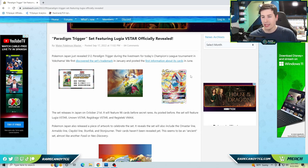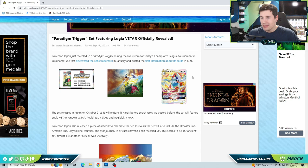Paradigm Trigger is going to be the last Japanese set that will be lumped into our Silver Tempest set this fall. It's September now and these cards are going to come out in November, so they're coming up on the horizon. Lugia V-Star is going to be the main mascot of this set, and it looks to be an interesting card.